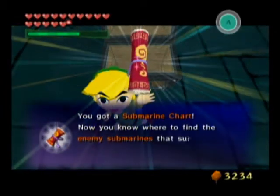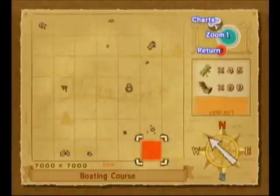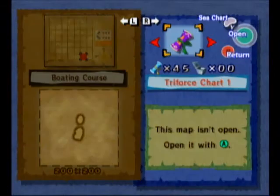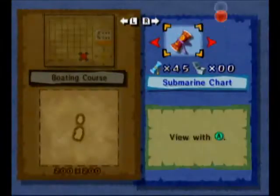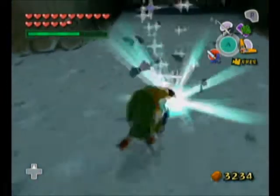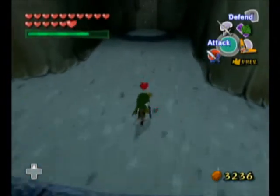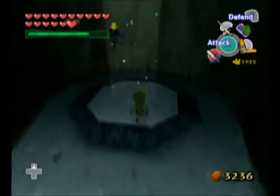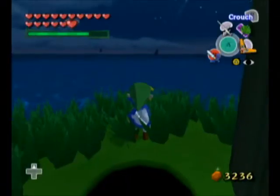A submarine chart! Alright, this can tell you where all the submarines in the Great Sea are. So let's open it up and check that out. So that's where they all are — we've got most of them. That's kind of neat looking. Hey! I wanted a heart. Alright, go away. Those seagull-like thingies. That took longer than we needed to, but we got it.